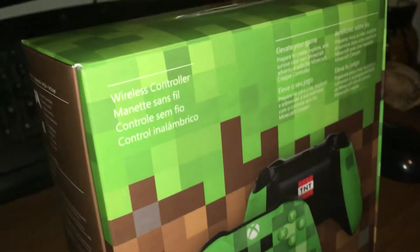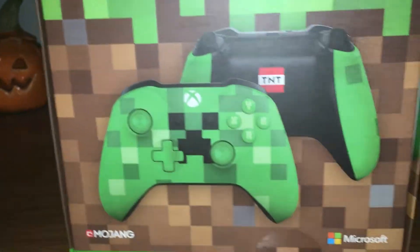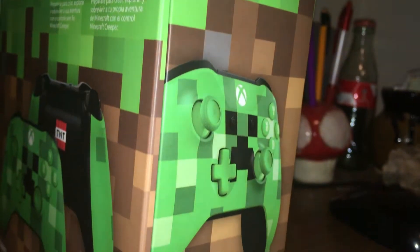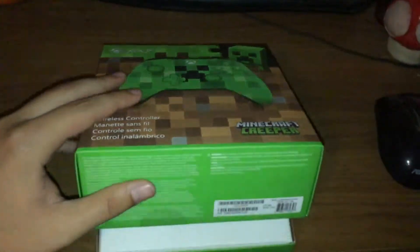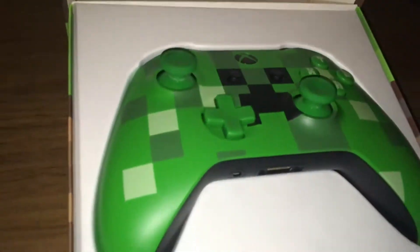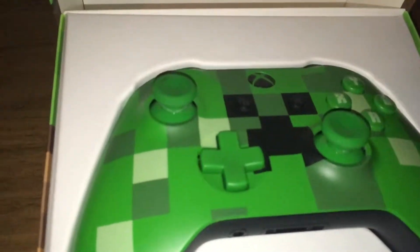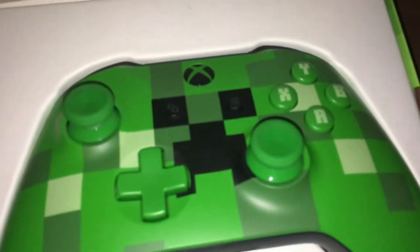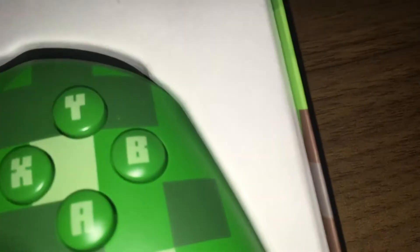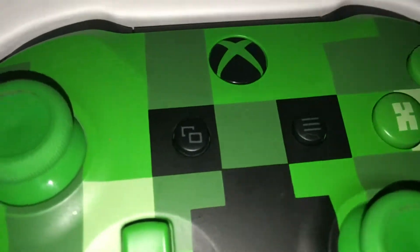As you can see in this video, we are reviewing the Xbox One Minecraft Edition controller — it is the creeper skin. The only reason I bought this is because it was pretty cheap on eBay, I think it was like $35 to $38. I was looking at other websites and I think the most it cost was around $50, but I will put the price on screen right here.